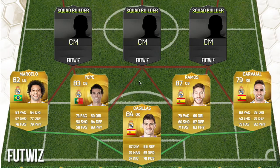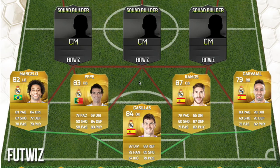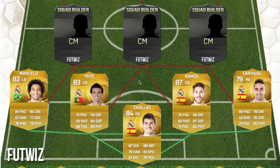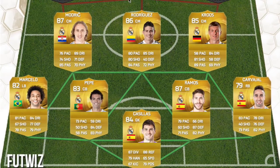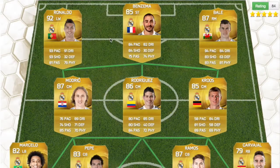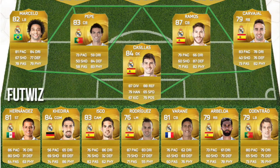Onto the Real Madrid squad — I'll show you what it looks like now. Goalkeeper is Casillas, who is a legend. Then we have Pepe, Ramos, Carvajal and Marcelo in defence. On the second level we have Modric, Rodriguez and Kroos. Up top we have Ronaldo, Benzema and Bale. On the bench we have Hernandez, Kadira, Isco, Hesse Rodriguez, Verain, Arbeloa and Kontrol.